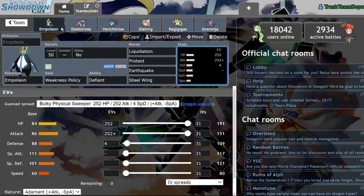Empoleon is the lowest on this list because of its middling stats, but beyond that it actually wouldn't be a terrible Pokemon in Dynamax format.